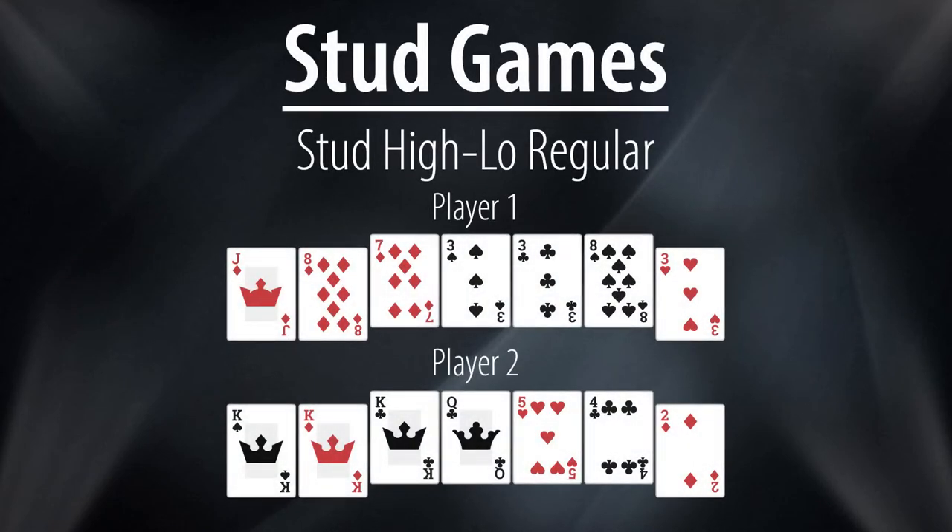Stud High-Low Regular is played under the same rules as Stud High-Low Eight or Better, but has one major exception: there is no qualifier required for the low half of the pot. In this example, player one was drawing to a jack low but by the final card had made a full house for the high, along with a pair of threes for the low. Although player two began with rolled up kings, he never improved his high and instead made a king low. With player one taking the high and player two taking the low, the pot would be chopped between the two.